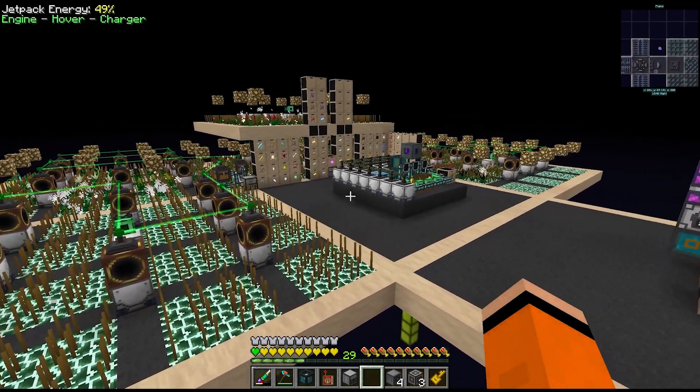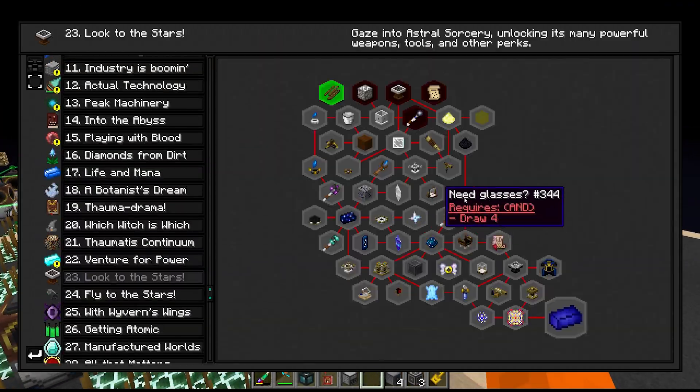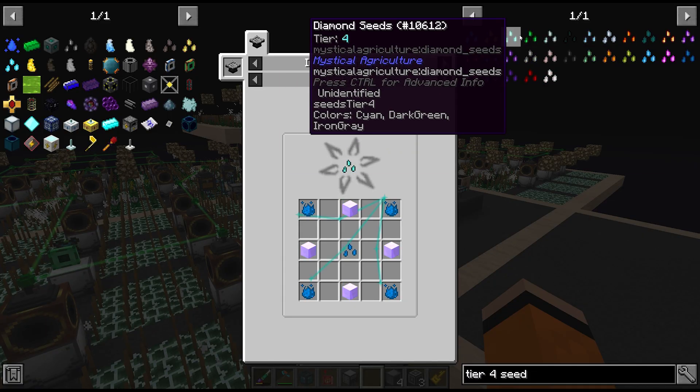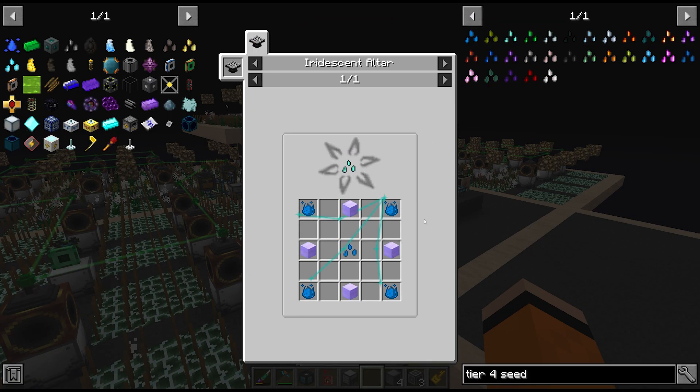This is all the seeds we have access to at the moment - to get the rest we have to start Astral Sorcery, as all of these tier 4 seeds like diamond and emerald require the iridescent altar to craft. We're actually low on diamonds again so the diamond seed is going to be very nice.